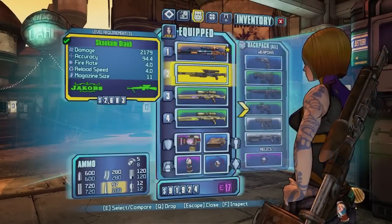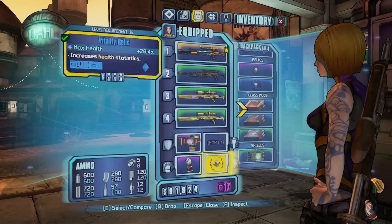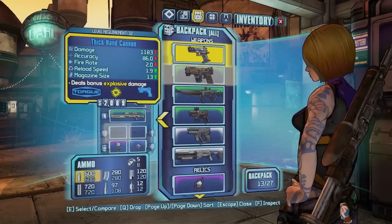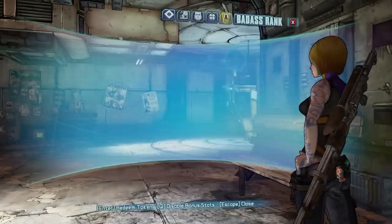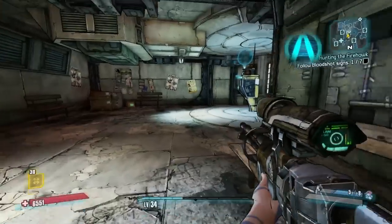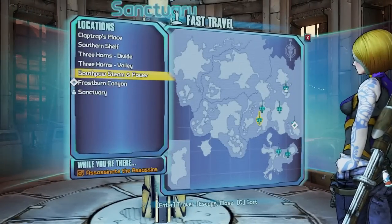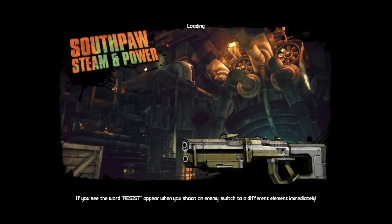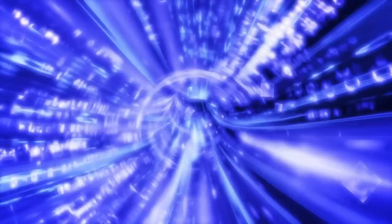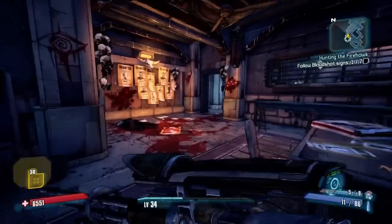There are a couple factors you're going to need to consider for this build, and I'll go through that in a second, but first I want to show you a little bit of testing. I'm going to turn off my bonus stats so I am completely stripped down — no shield, no class mod, no talents, and no bonus from my badass rank. I'm simply just using a basic sniper rifle.